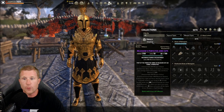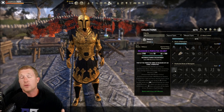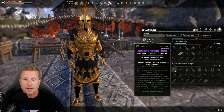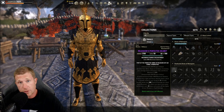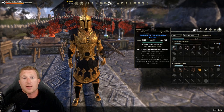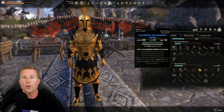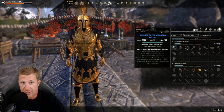If you want a juicy trial set, Relequen rewards light and heavy attack weaving up to 10 stacks and deals a ton of damage — but the Torc of Tonal Constancy and Kinras's Wrath setup performs just fine without trials. Another solid set available in heavy armor is Berserking Warrior, which also ramps weapon critical up to 10 stacks, though you may need to drop weapons to equip it.